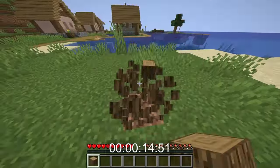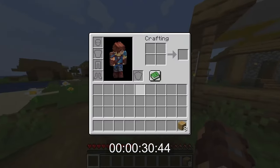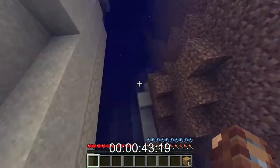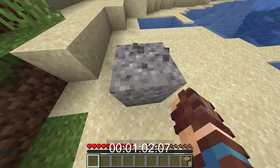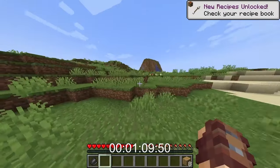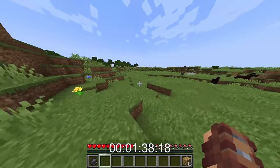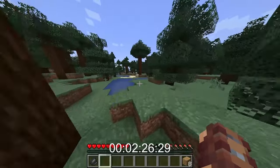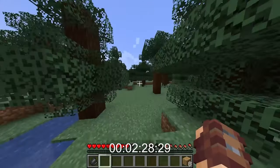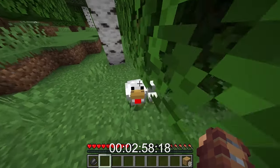Going through the basics again. Anyone have any flint? I just need one piece of gravel — now I just gotta break this until we get flint. There we go! Now all I need is a chicken. I see sheep, cows, horses, more sheep — where is a chicken? We're two minutes and 30 seconds in and I still haven't found one chicken.